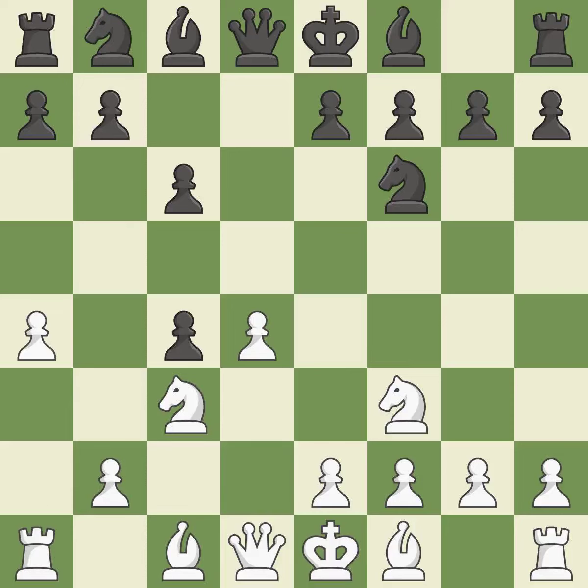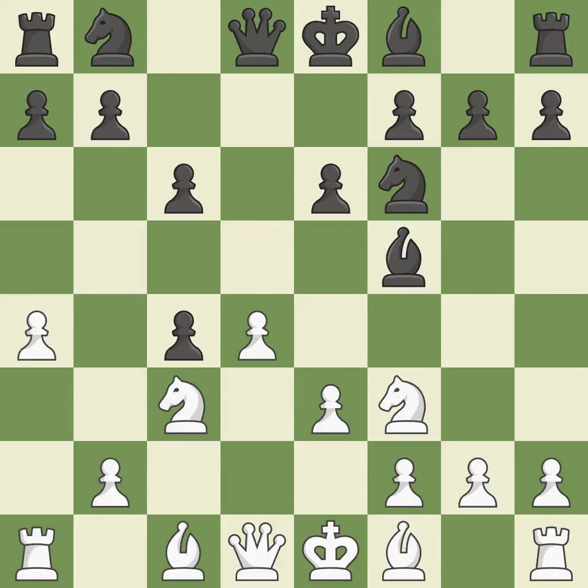A4 stops the B7-B5 advance, which would have allowed black to keep the C4 pawn. BF5 develops the bishop and controls the E4 square. The D4 pawn is supported by E3 and the light-squared bishop can attack the C4 piece. E6 supports the bishop on F5, controls the D5 square, and allows the dark-squared bishop to develop.